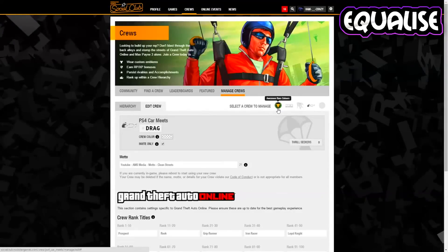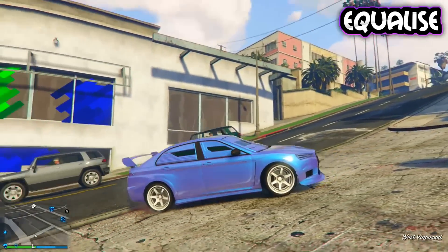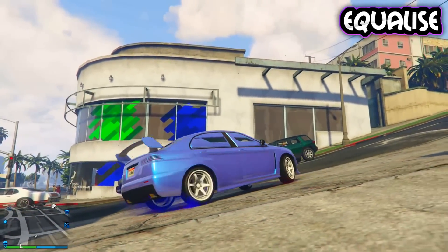Now you can log on to GTA 5 Online, go ahead and apply the crew smoke, and that will be Patriot tire smoke. The crew color will also be pure black.